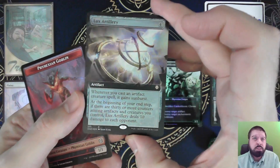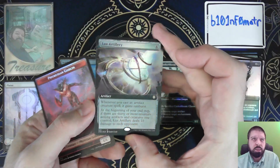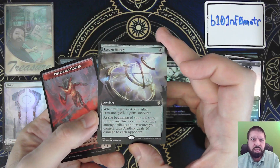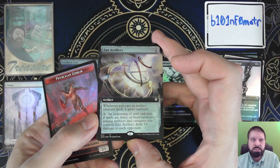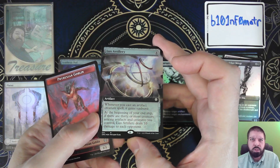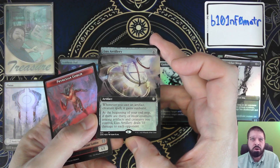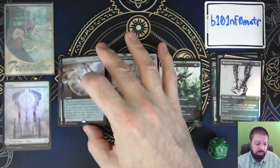And Lux Artillery — this is the extended art foil version of it, and it's an interesting card. The extended art foil versions of cards from the Commander subset can be valuable, so maybe this is a jackpot card, but I'm not sure. It's an artifact: whenever you cast an artifact creature spell, it gains Sunburst. At the beginning of your end step, if there are 30 or more counters among artifacts and creatures you control, Lux Artillery deals 10 damage to each opponent. That can be some shenanigans.